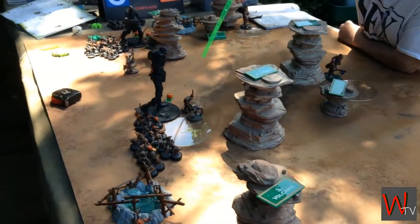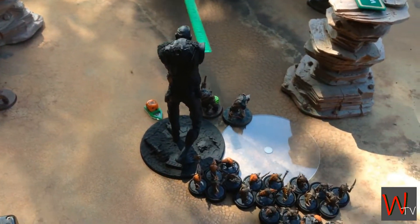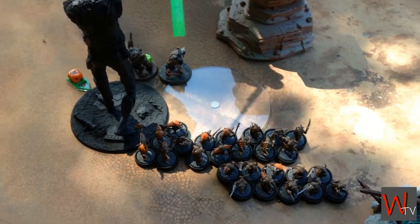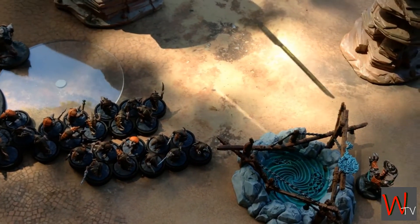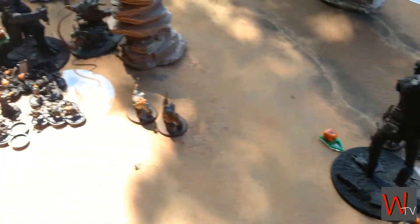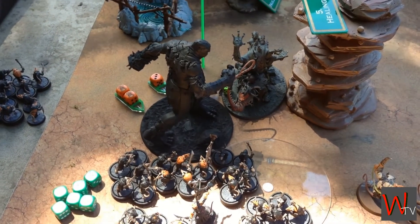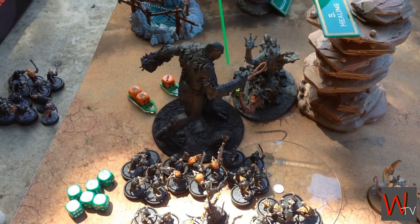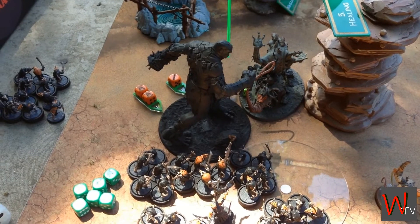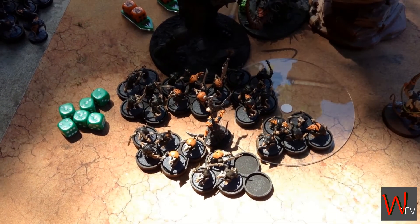Dirty Harry came flying in around here, charged initially here, then piled around to hit some Clanrats, wiped off a huge amount of them. But with the power of the Horned Rat behind the throne, you passed. Equally over here, the Lord Executioner smashed into Steve the A-Bomb, causing a little bit with the initial hit, then we piled in around and hit the Clanrats again — made a bit of a mess, but not enough.